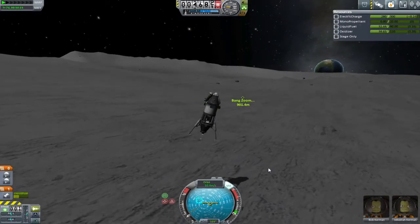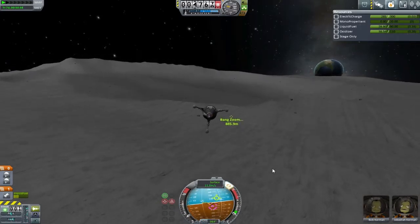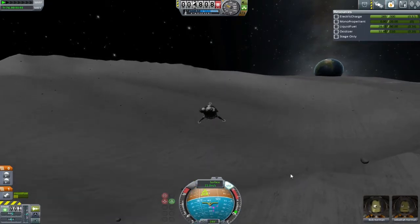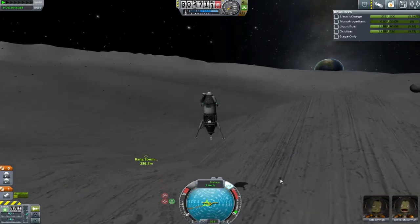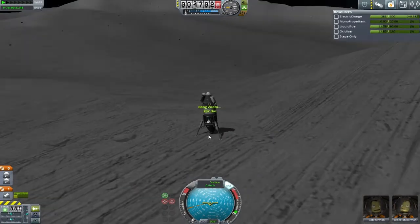What we're about to do here is going to show you the difference between making a rendezvous on the surface with SAS and without. With SAS, it was just the simple case of pointing in the right direction and then using the retrograde and prograde markers to fly around. At this particular point in time it wasn't auto-guiding towards my retrograde — it was just acting like normal SAS.